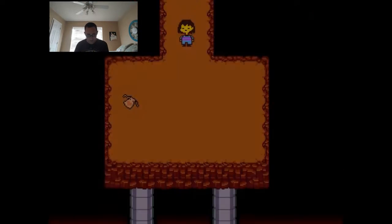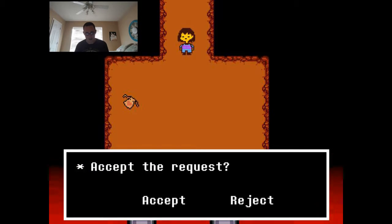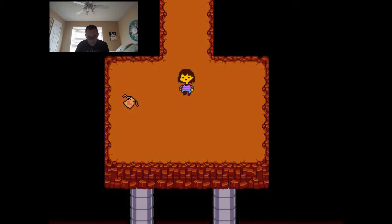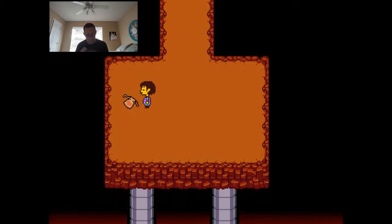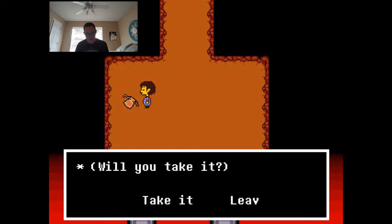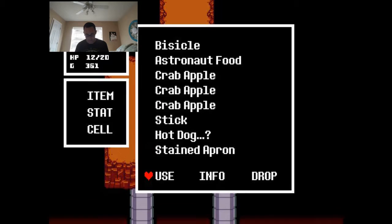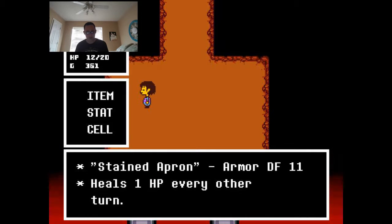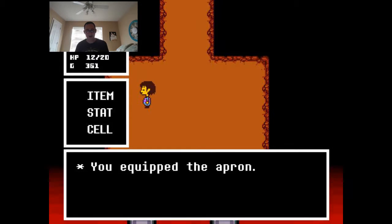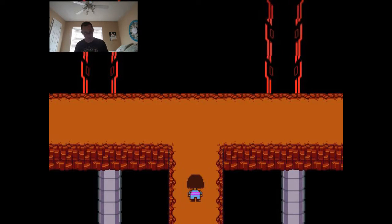Napstablook22 has sent a friend request — accept it? I like Napstablook, but it seems to have already rejected itself. There's a platform with a little bag with a heart on it, like a little leather bag. It's an apron — I'll take it. It heals one HP every other turn — it's armor. I'll equip it. So now I have a weapon that makes items heal me more, and armor that heals HP every other turn. Sweet.